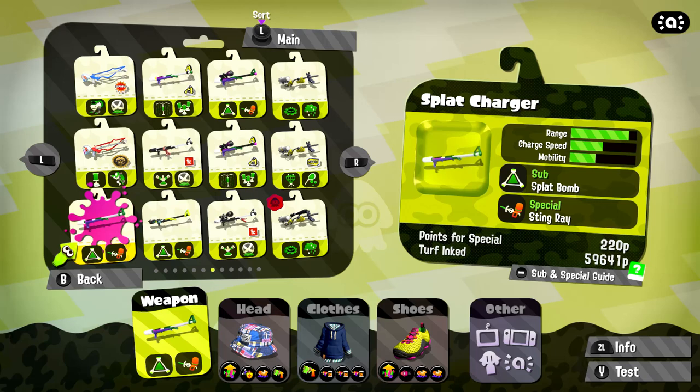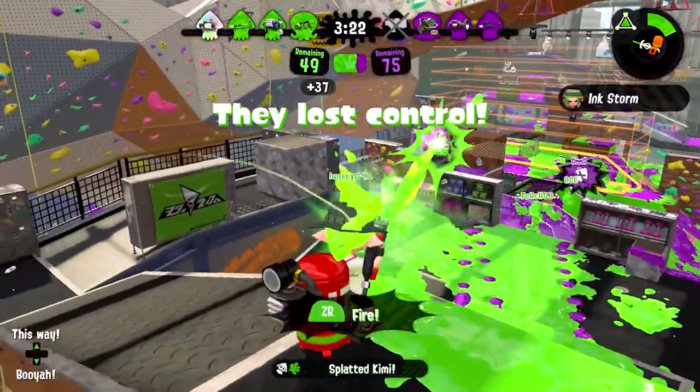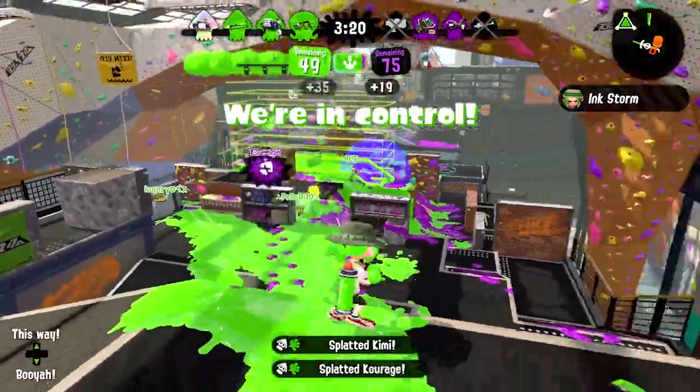The Stingray has more range than the Splat Charger and is even more vulnerable in close quarters. The biggest drawback to the Stingray, when in the Charger's hands, is its special point value. It takes 220 points for the Charger to get the Stingray. Luckily, as a support weapon, a good Charger shouldn't be dying too much, so death reductions won't be too painful.